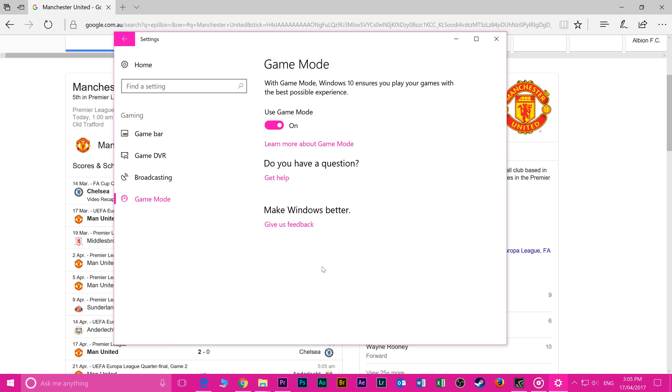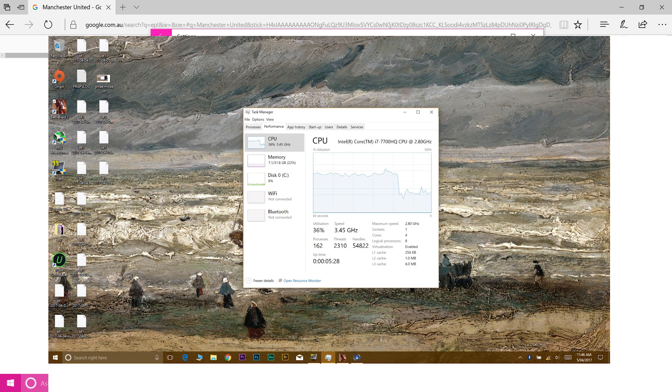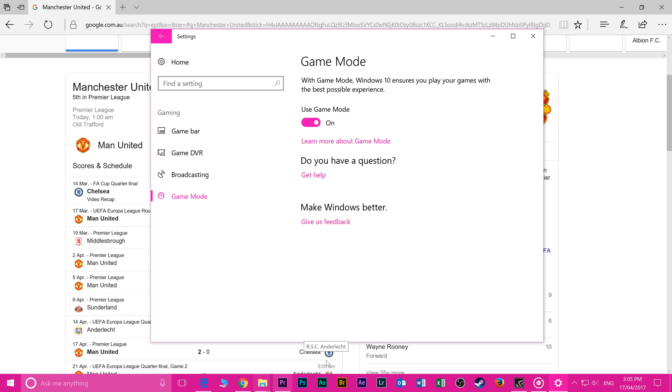It doesn't make a difference — no difference whatsoever. I tested a few games and they benchmarked pretty much identical. I even checked the resources: Gaming Mode on uses 8.2 gig of RAM, and with Gaming Mode off it uses 7.1 gig — so it actually uses more RAM when Gaming Mode is on.